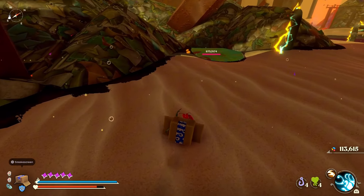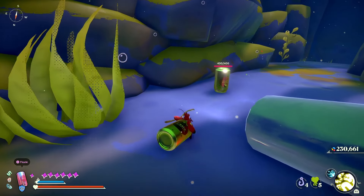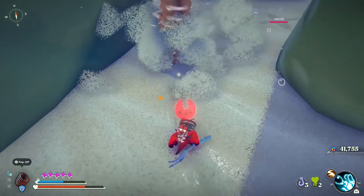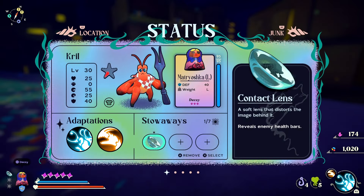The contact lens shows you where enemies may be hidden or where they are camouflaged. They show you where sandworms are lurking, and even show you where crystals are located.